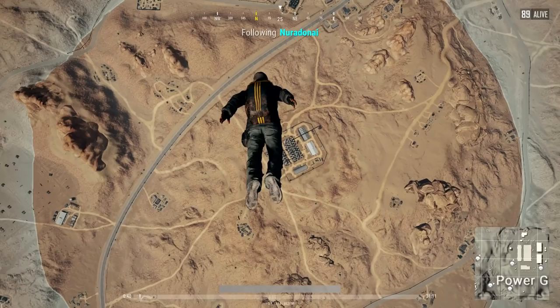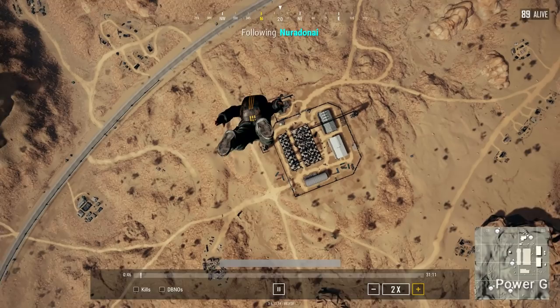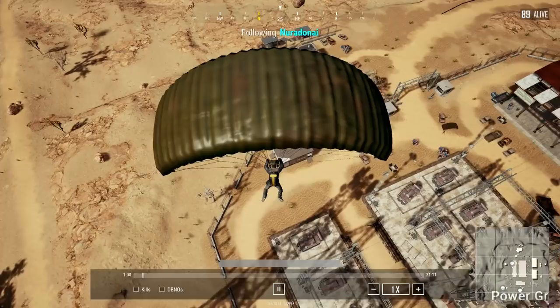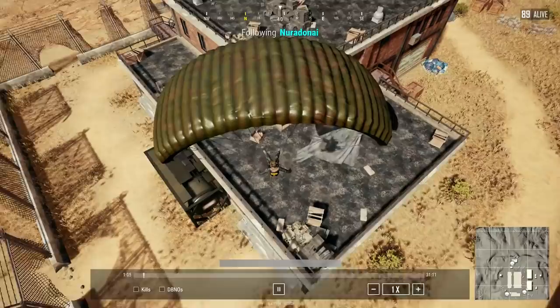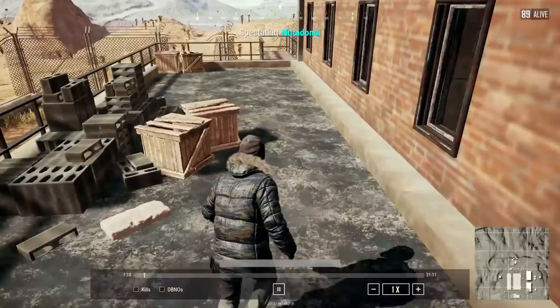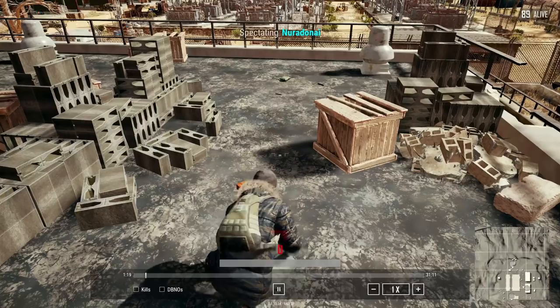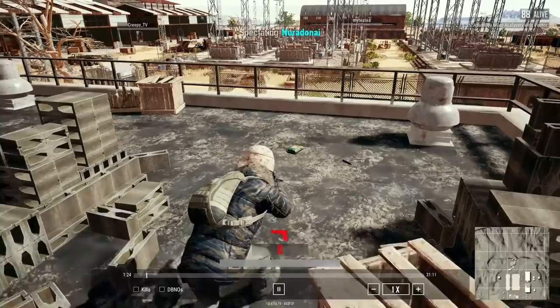I speed this up for the landing. I go for the northernmost building. If you have a busy Power Grid like I did here, with the plane going directly above, you're going to want to avoid landing at that southern brick building — you'll end up with a big crowd there struggling to find guns. You want to avoid a situation where they found guns and you didn't. Here I dropped pretty much by myself and I'm able to just start looting up.